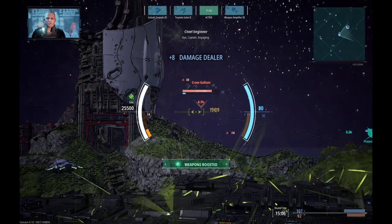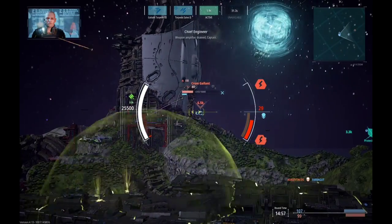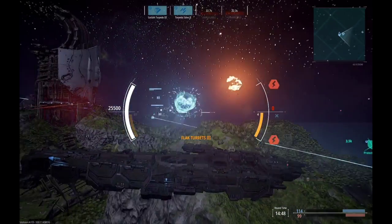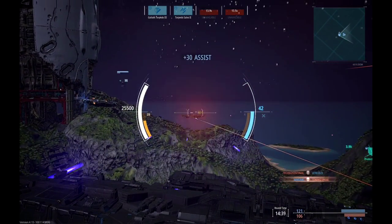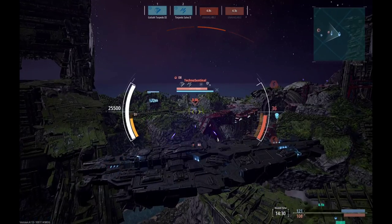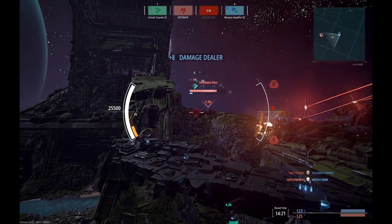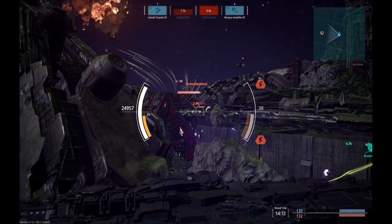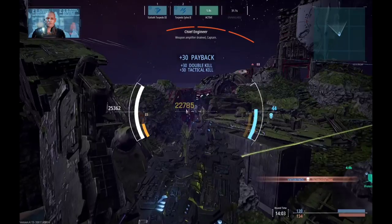We have that one ship over there, quite tanky. Let's keep on firing — they're almost down. They survived on very low hull. We have some ships jumping around, not quite sure if they were friendly or on the enemy team. That ship was destroyed, let's go towards the next one. We have this ship over here — also very close, a good target. And that one was destroyed. We have one more ship that's very close to us. Let's overheat the weapons — they have been destroyed, excellent.